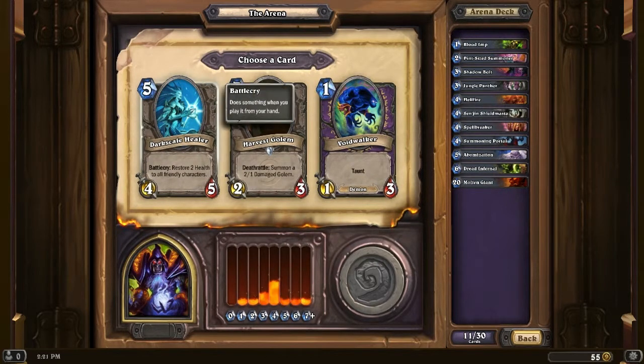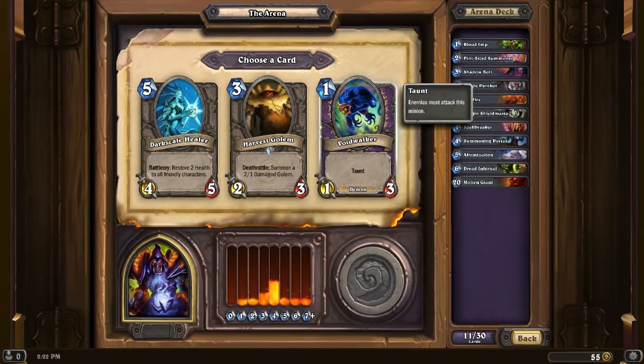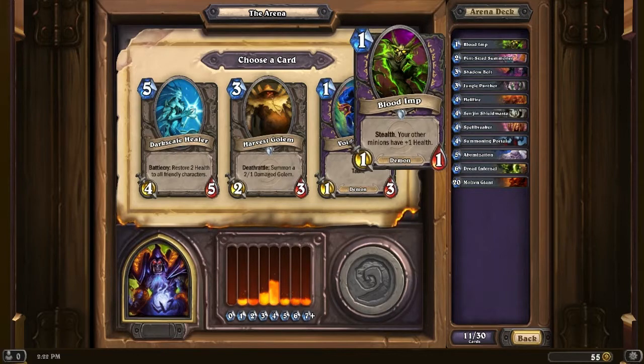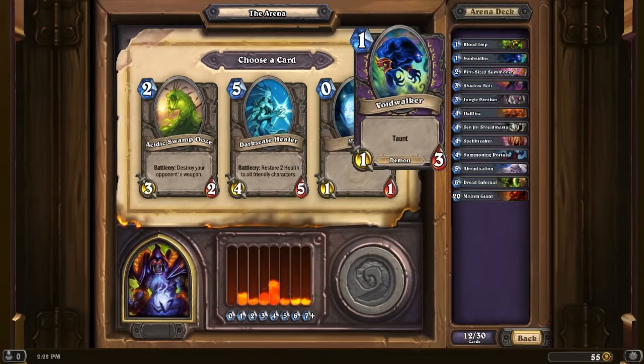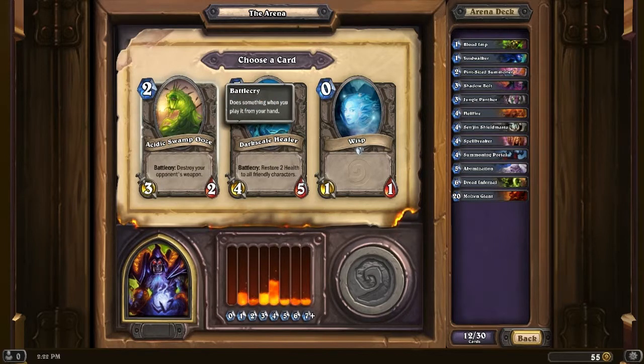Voidwalker, Harvest Golem, and Darkscale Healer. Darkscale Healer is tempting because of the ability to heal both myself and my units, but it's a 4/5 for 5 which is not good. Harvest Golem is pretty solid — a 2/3 for 3, but once it dies it summons a 2/1, which is very annoying. But the Voidwalker is also a very solid card — it's a 1/3 for 1. Compare it to the Footman which is a 1/2 for 1, so this is downright better. And if you put a Blood Imp next to it, it becomes a 1/4. So we'll take the Voidwalker. Also, because I want to get a lot of demons — if we can get Sense Demons in one of our choices, it's going to put a lot of those cards in our hands. Then we get Wisp, Darkscale Healer, and Acidic Swamp Ooze. We're going to take the Ooze — it's a nice 3/2, and if we're going against a weapon-heavy class like a Warrior, we can hold it and break a weapon when it comes out.